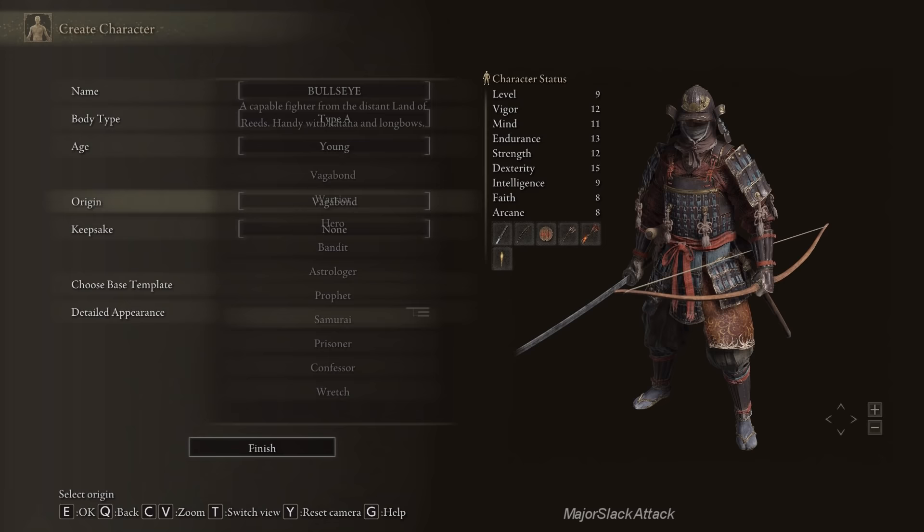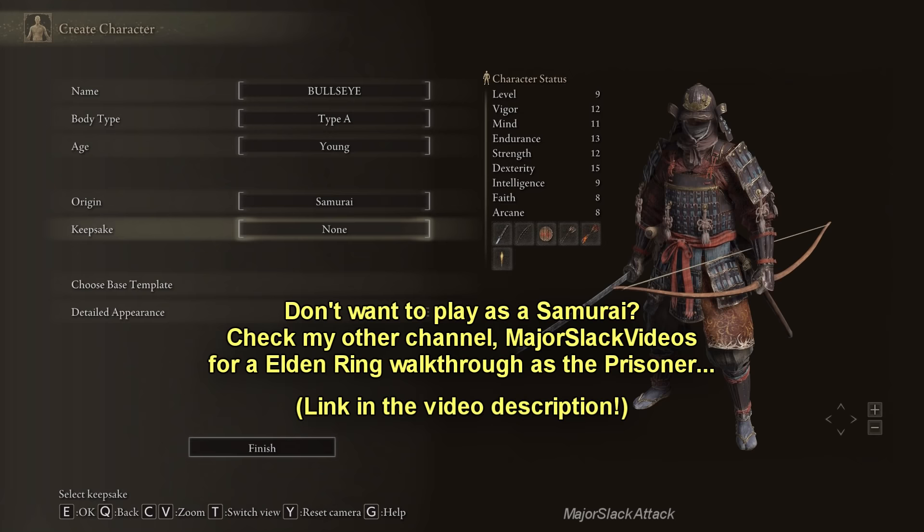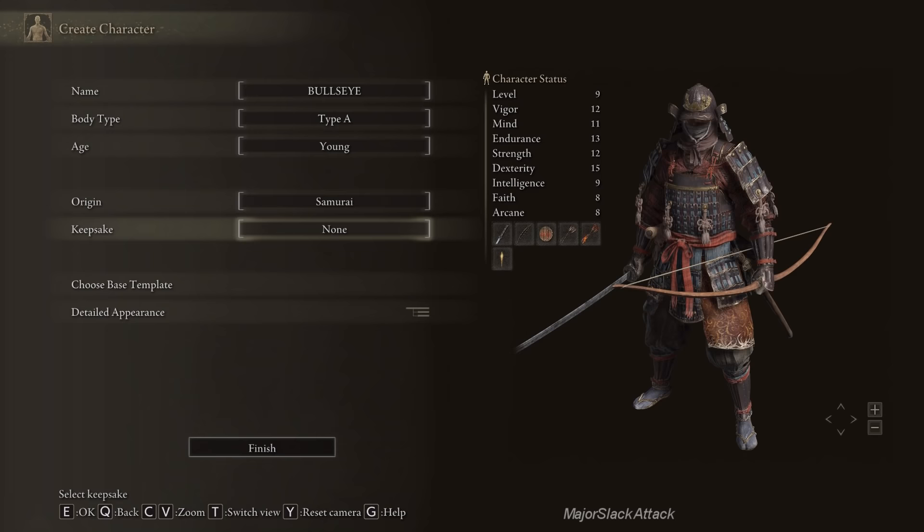If you don't want to go with Samurai, I have another walkthrough going on at my other channel, Major Slack Videos, where I'm playing as a Prisoner, which is basically a Spellblade. Samurai is basically a warrior slash archer.